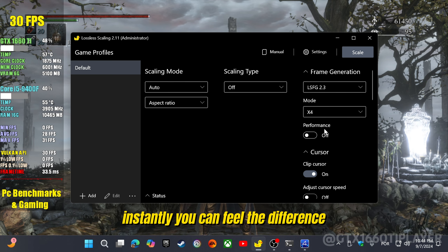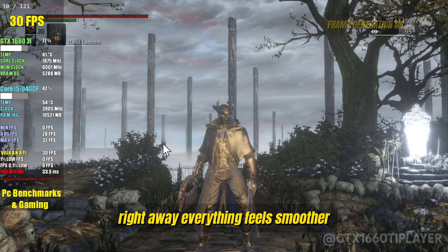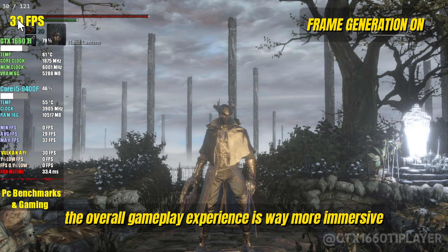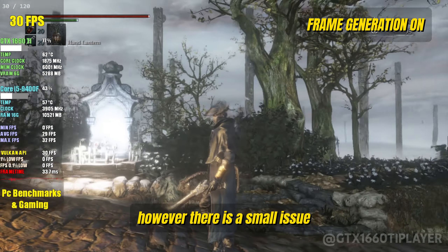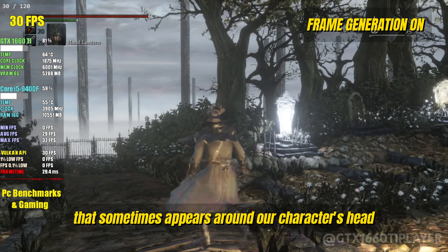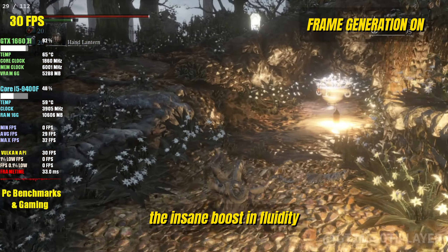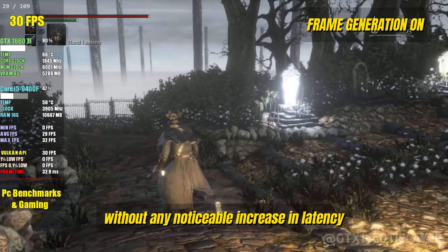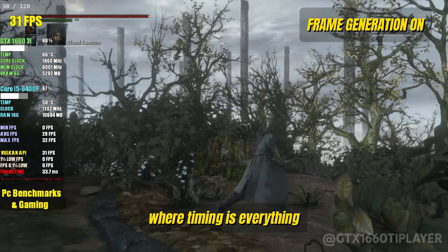Instantly, you can feel the difference. The jump to 120 FPS is noticeable right away — everything feels smoother, the animations are crisp, and the overall gameplay experience is way more immersive. It's almost like a different game when you hit those high frame rates. However, there is a small issue: there's a weird graphical glitch that sometimes appears around our character's head. Honestly, it's not a deal-breaker for me. The insane boost in fluidity far outweighs that minor visual bug, and the controls still feel tight and responsive without any noticeable increase in latency, which is super important in a game like Bloodborne where timing is everything.